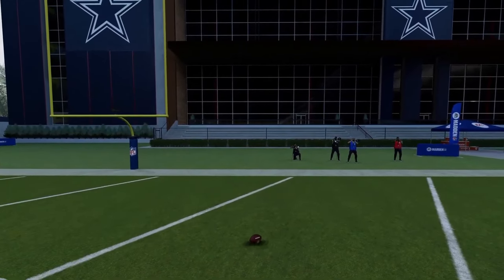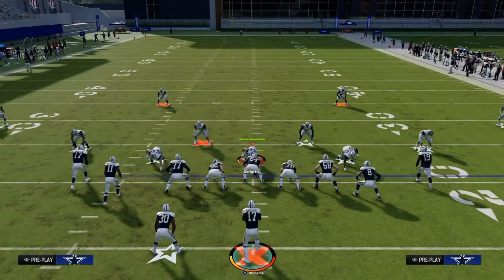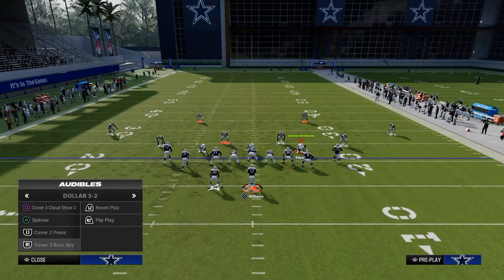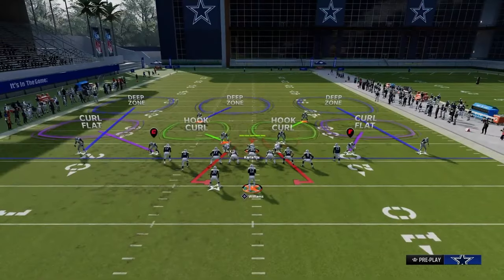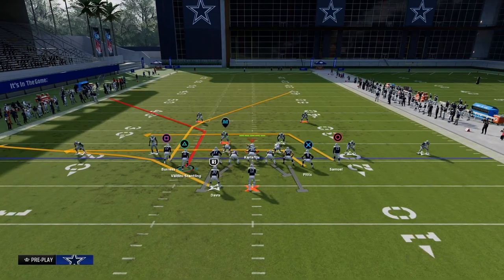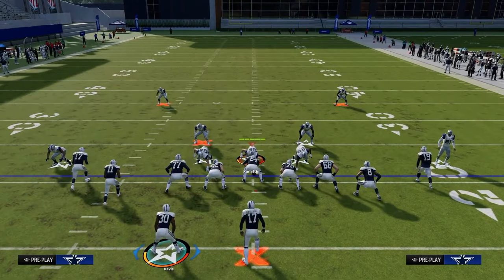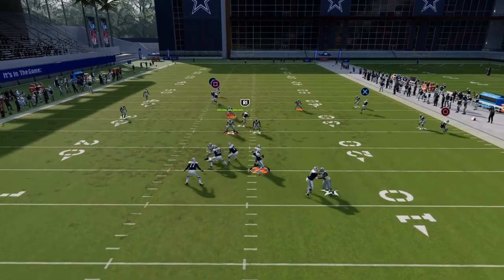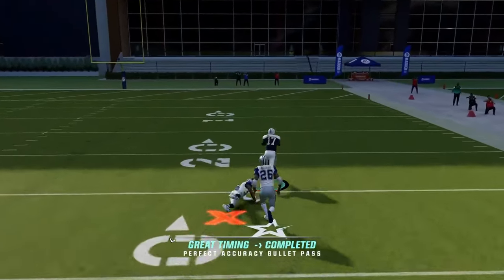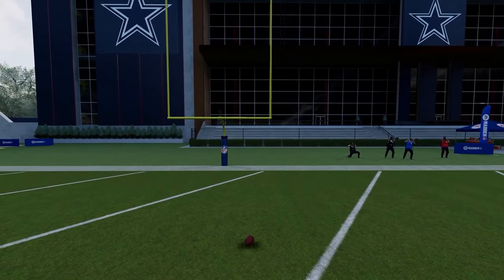Now we're covering a cover three and cover four beater out of this formation. The best way to beat cover three or cover four is a unique approach. Out of Play Flood, smart route the post route — like a wide trail post. Then run a little flat corner route to the right. On the left side, do a streak and a running back Texas. This makes them user something in the middle of the field, and it takes the top off a cover three shell.